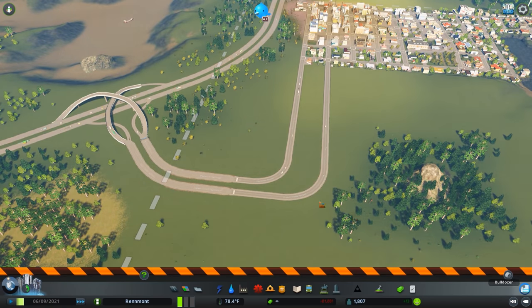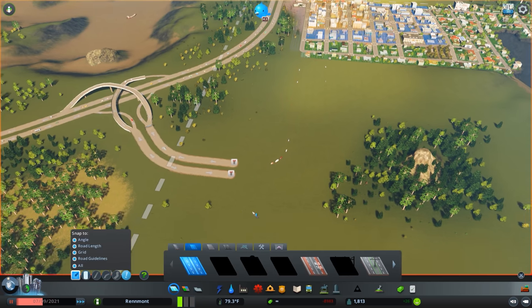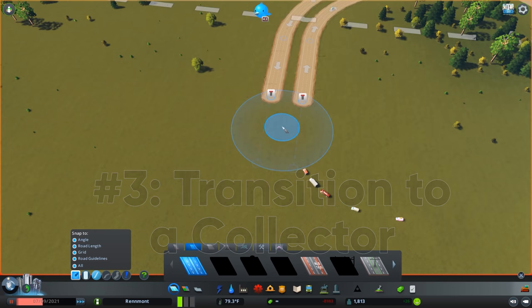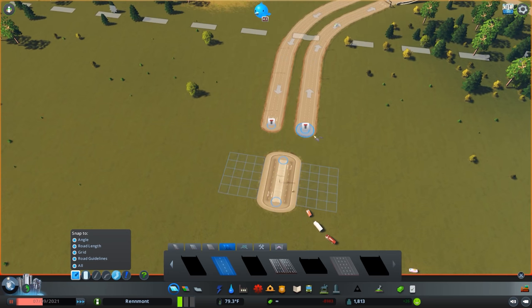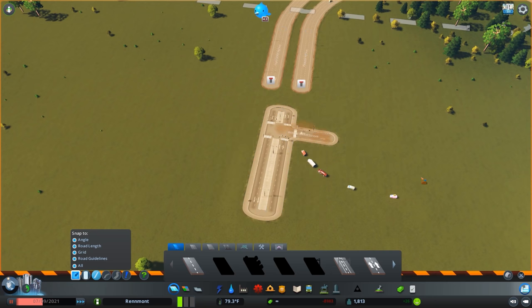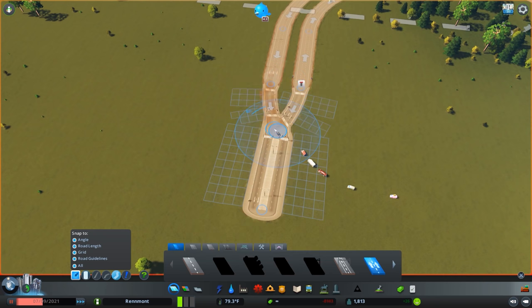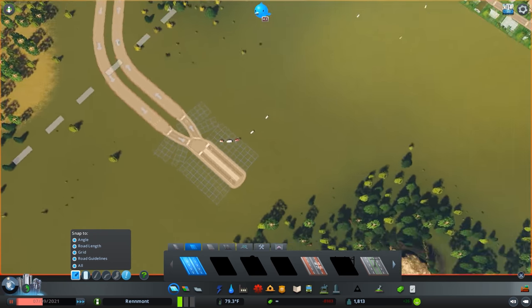The next method I will do routinely is to grab a collector road, place it generally in between the two entry points — you can see the road guides right there showing you're in the middle. Then it's as simple as connecting up. I might need to extend this if I'm a little bit too close. Back that up just a little bit, then come from the highway for both of those and reverse the direction. This will function well too.